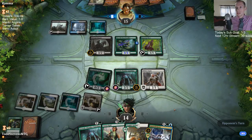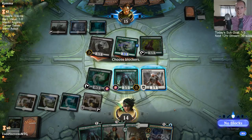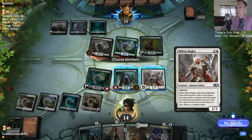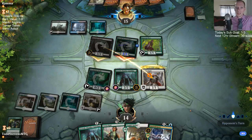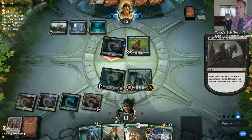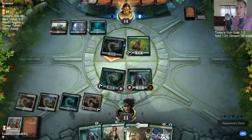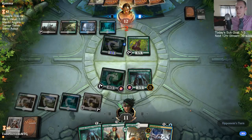Another option is Izzet Drakes but that deck's not as good in best-of-one. Work towards building that deck — I know it's the most-played deck in best-of-one queues but I think it's the best option for a new player. And of course you can play in the free-to-play queues for practice so you're not using gold all the time.